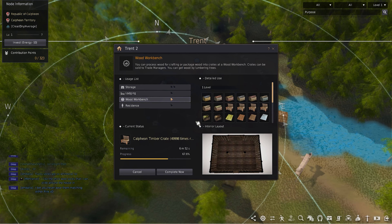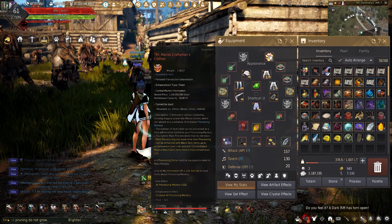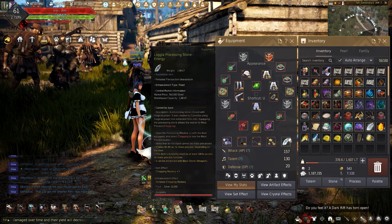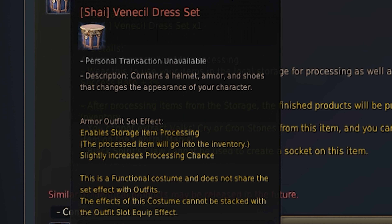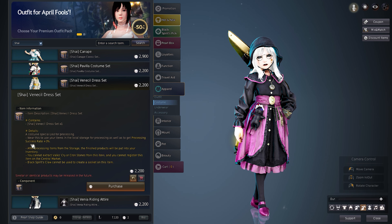I won't be using workers for this because they are slower than I would be. I'm going to be wearing my Tri-Manus Craftsman clothes for more mass processing and an energy processing stone. Wearing the Venisul dress allows me to mass process while everything stays in the storage, and it also increases the success rate by 3%, which is perfect.